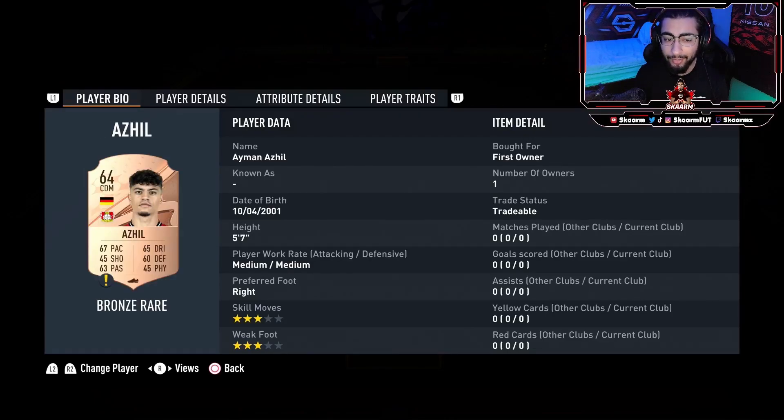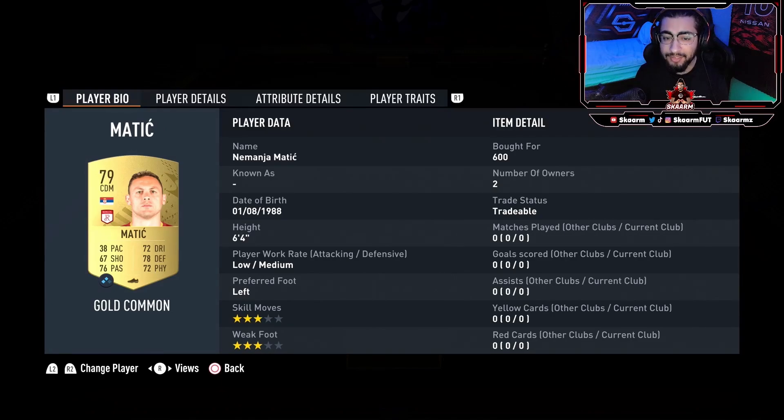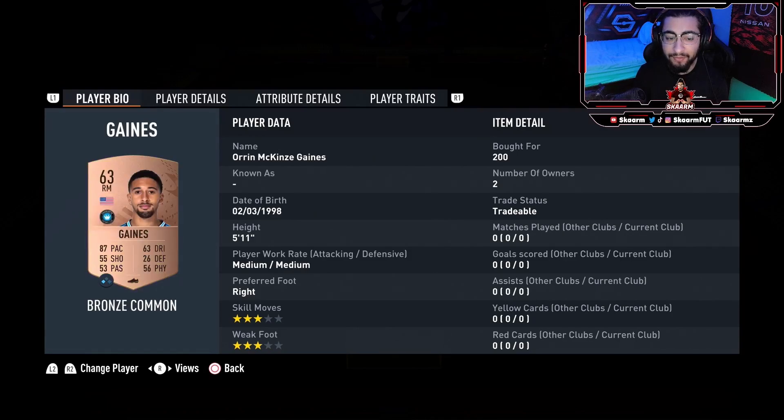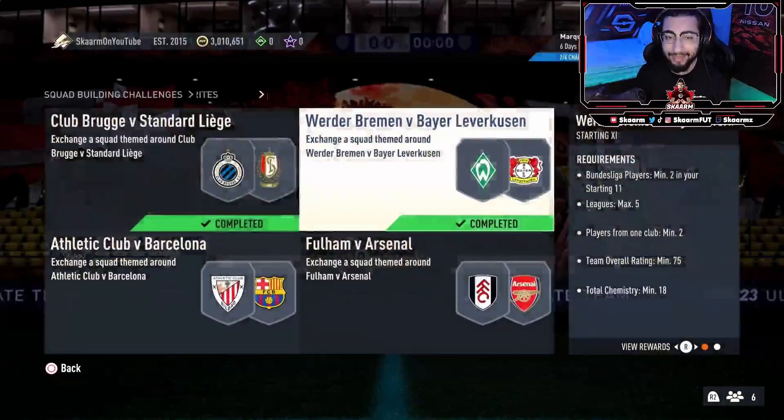Let's get straight into the players I used. We start off in net with Marco Silvestri. Right center back is a random Bundesliga player, same thing in the central center back position, and the left center back is a random bronze card. Right CDM is gonna be Nemanja Matić and left CDM is Diego Demme. Right midfield is Gaines and left midfield is Parker. At CAM it's Elmas, and at striker it's Dia along with Beto. And that is the SBC completed.